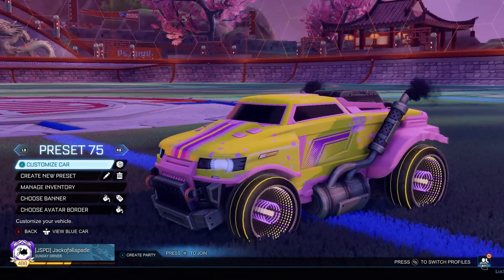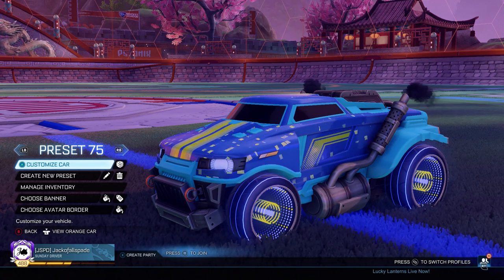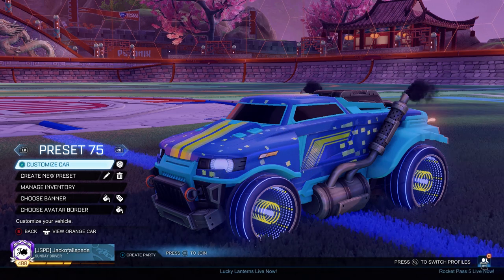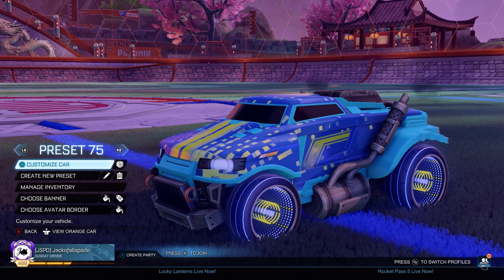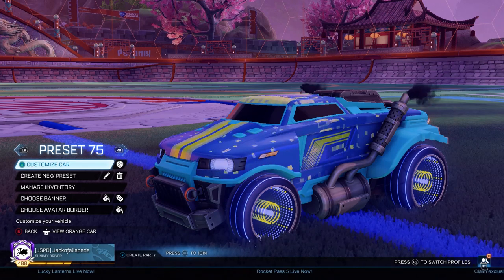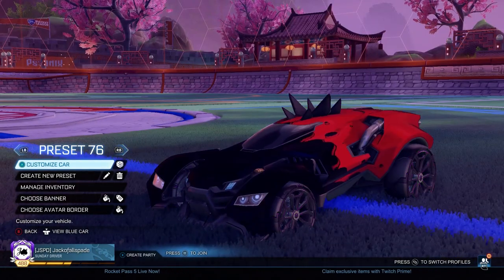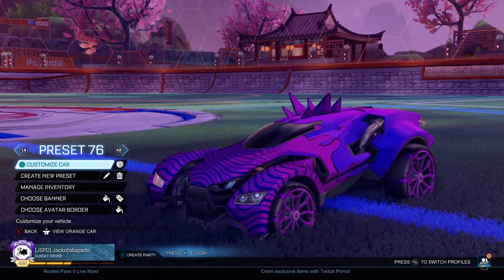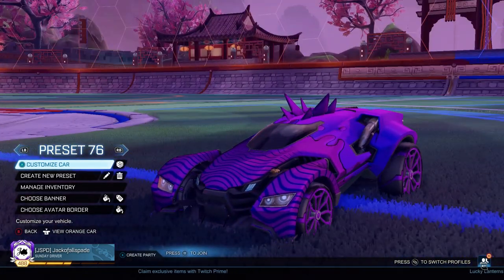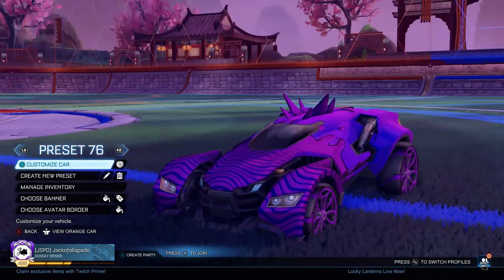Over here we got one of our Roadhog Saffron Infiniums, with Carbonated as the decal. I've said this before — it's a great decal. I wish that they made Carbonated for the Octane or the Dominus; something else that would be great, but don't want to speak too soon — it might happen. Right here we've got the X-Devil Mark II. I actually think that the Goop decal works exceptionally well on the X-Devil Mark II. In general, I'm not really a huge fan of the car, but I like the variety and I think it works alright.